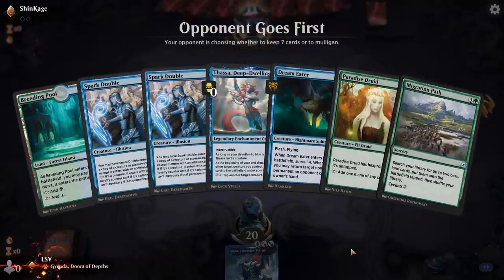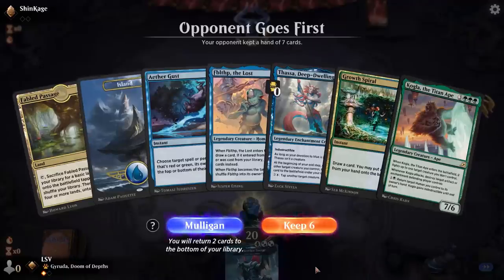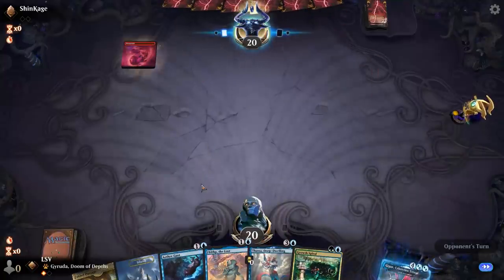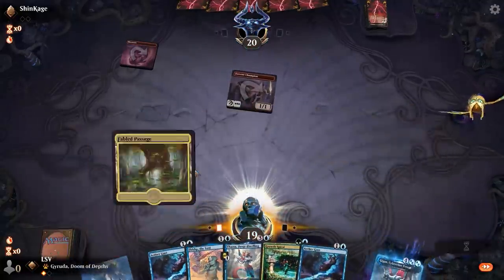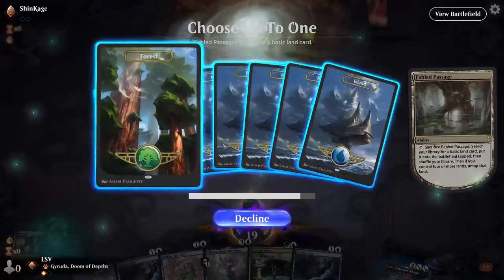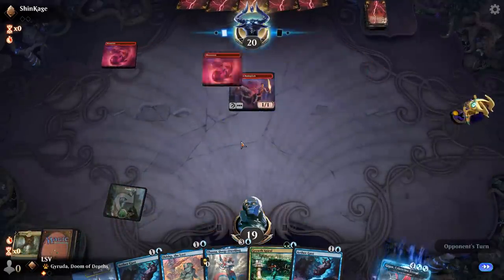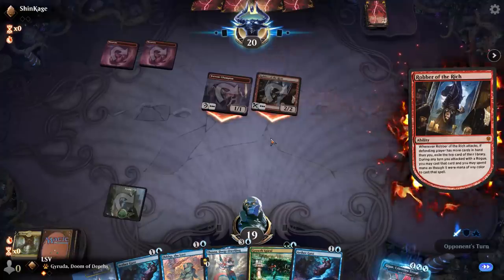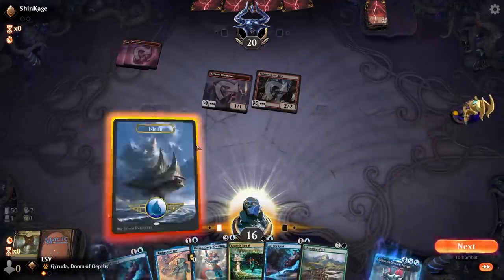Kogla could come out too potentially. We're going to mulligan this hand — it don't work. We'll keep this and get Kogla out of here. Six-drops that aren't Gyruda are just not that high priority. This hand's a little rough on the draw, I'm going to need some help. The Gusts are nice, but Growth Spiral is a great ramp spell until you start missing land drops. Oh no — I got robbed. What'd they get? They got their own Gyruda and hit land drops.